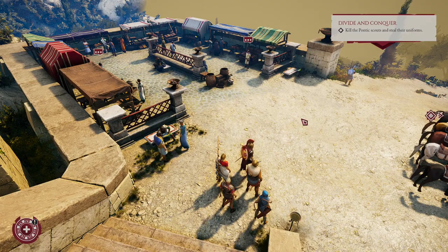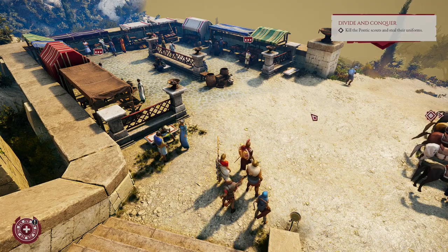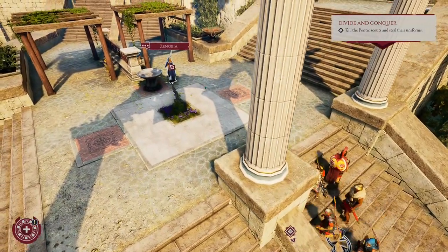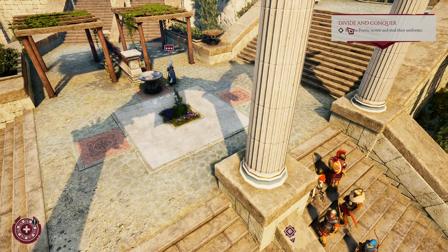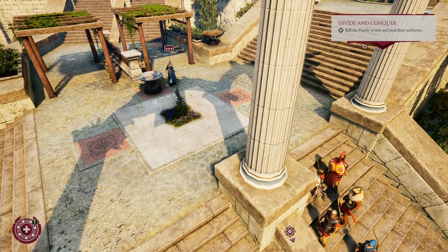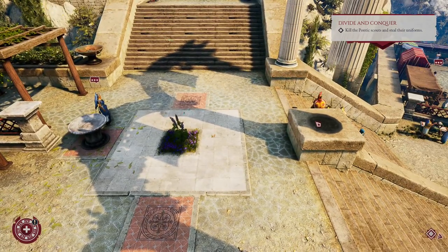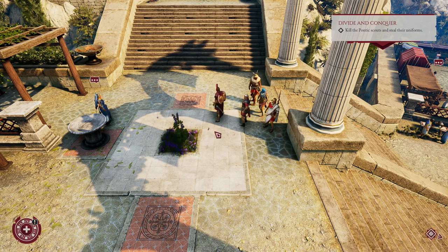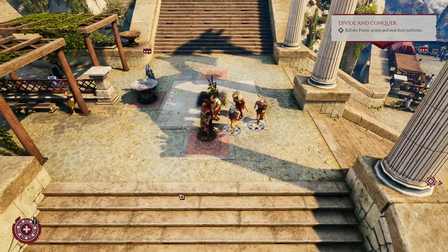We need to steal uniforms, sneak into the camp, steal a contract, and then return and give this contract to the new priestess. Only after that will the quest Divide and Conquer be completed. But this video is about this temple, and I truly believe we found all the secrets of this temple. If you find something else I didn't mention, write me a comment below. Like this video and subscribe to my channel to see more interesting videos. I will see you in my next video, friends!